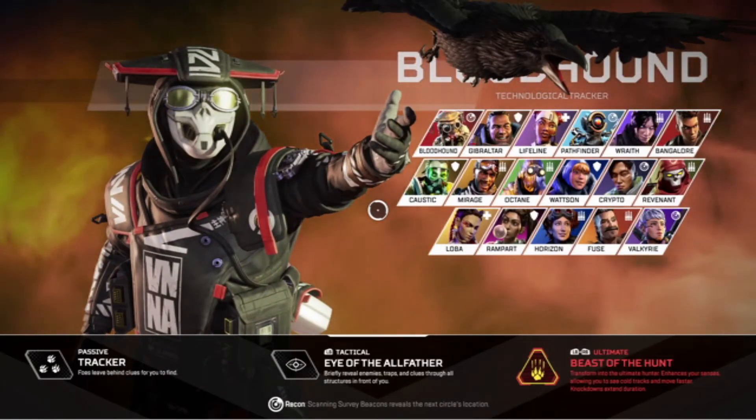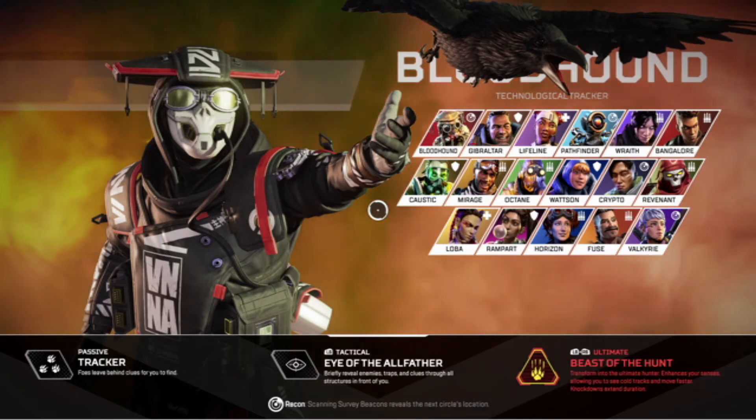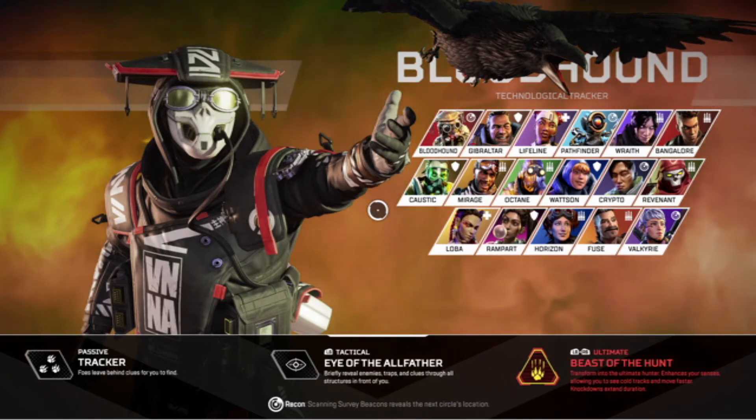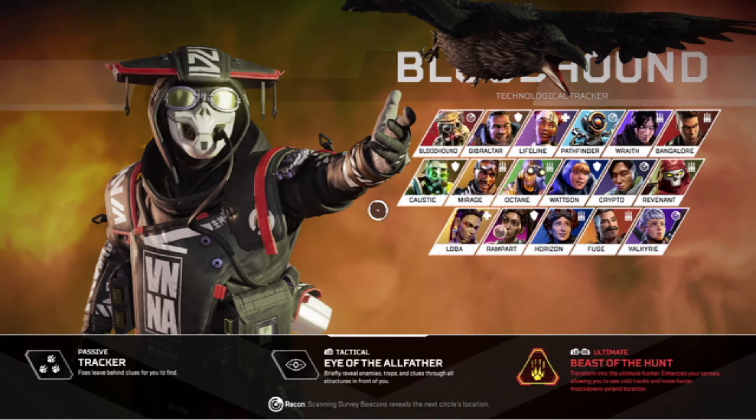Last but not least, Bloodhound's ultimate ability is called Beast of the Hunt. Bloodhound transforms into the ultimate hunter, enhancing your senses, allowing you to see cold tracks and move faster.